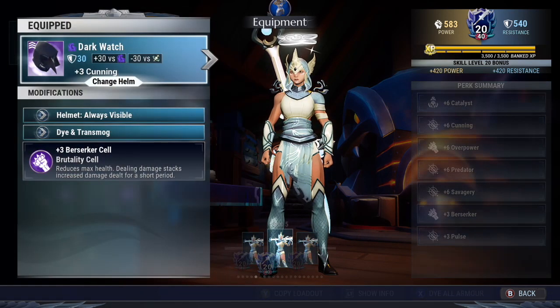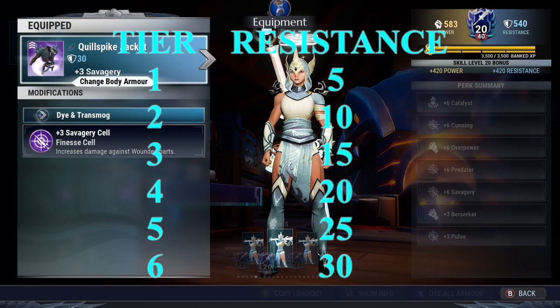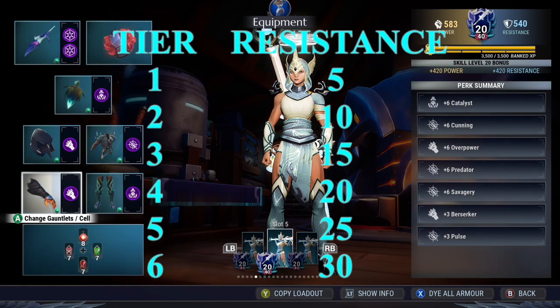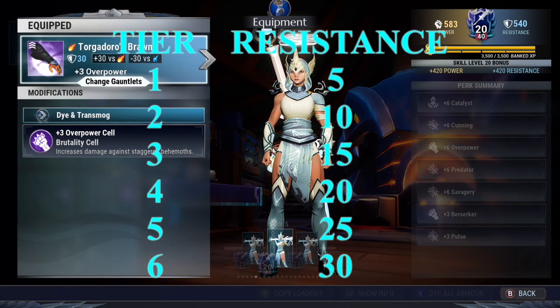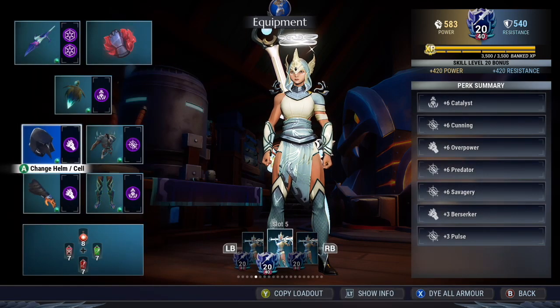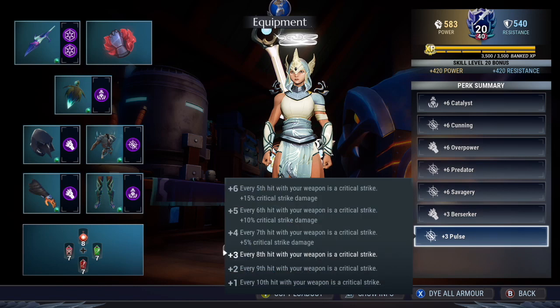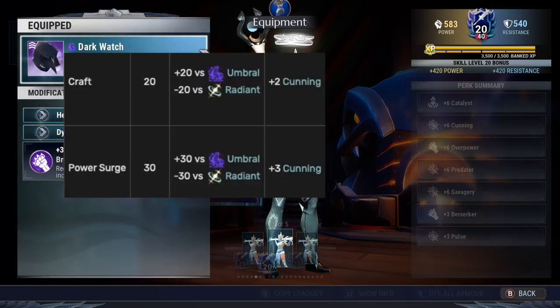Now let's go over the armor. Armor pieces have a resistance and perk stat. Resistance starts at 5 at tier 1, 10 at tier 2, 15 at tier 3, 20 at tier 4, 25 at tier 5, and 30 at tier 6. Resistance determines how much damage you take from behemoths — the higher the resistance, the less damage taken. Just like weapons, armor has the same tier system for perks. For example, the dark watch is a helmet from Shroud at tier 4, meaning it has 20 resistance and a plus 2 cunning perk stat. When power surged, the stats increase to 30 resistance and plus 3 cunning stat perk.